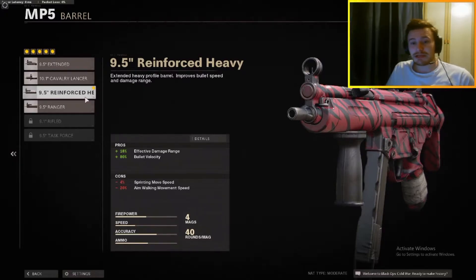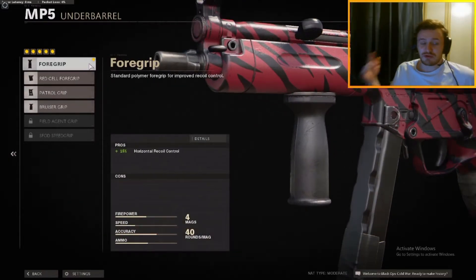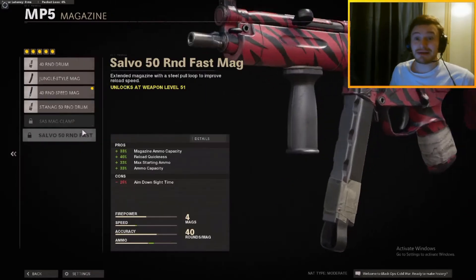Slightly less aim walking movement speed, but you're going to be jumping around those corners, getting in the fight, looking to get that ADS quickly and that's what we want to do. Moving on to the next attachment, we've got the underbarrel foregrip — just to control some of that recoil for the horizontal. Vertical is not too bad to control, but the horizontal recoil is a little bit negated by this foregrip. Really, really good attachment, really strong.